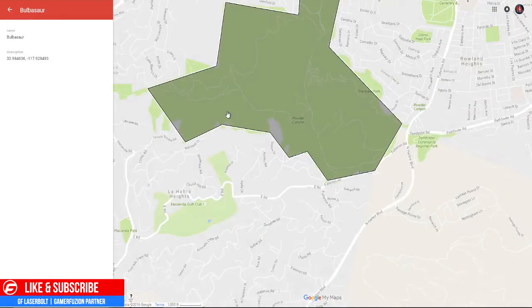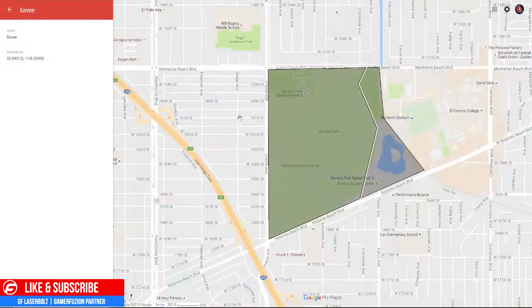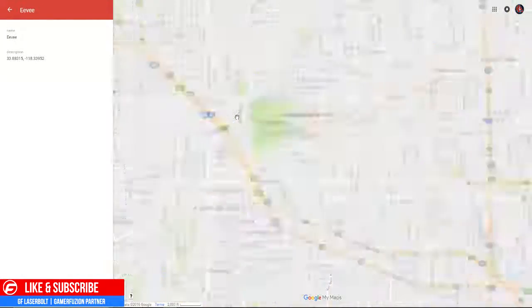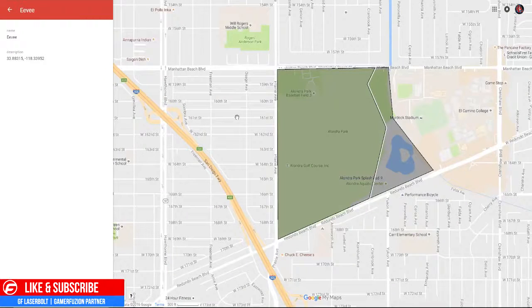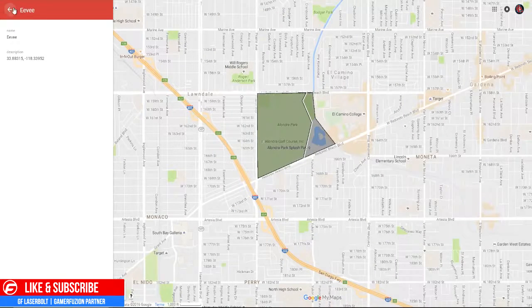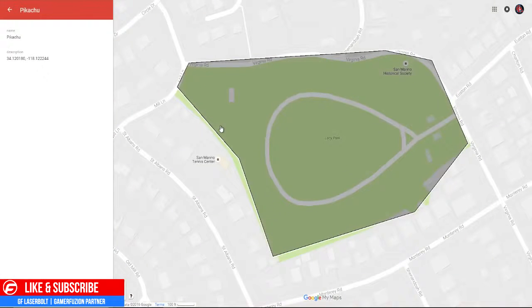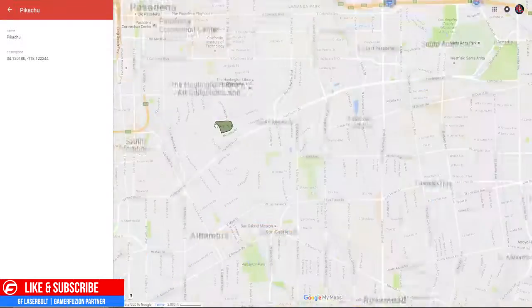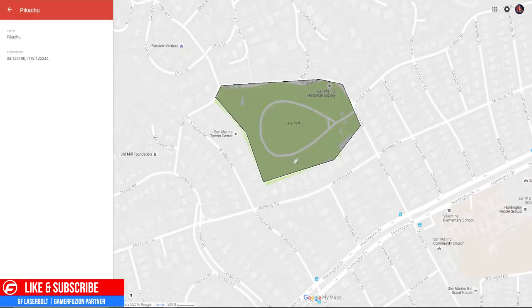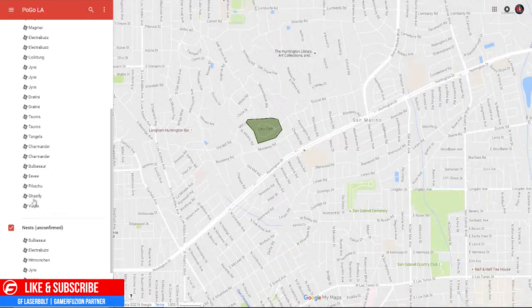If you're looking for Bulbasaur, there's one by Puente Hills Mall in Powder Canyon — definitely check that out. For Eevee, there's only one place: between the 405 and the 110 in the same area as before, by the golf course at Alondra Park. And if you're looking for Pikachu, you can find one at the San Marino Historical Society, really close to Lacy Park — definitely check out Lacy Park to get that Pikachu.